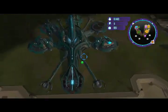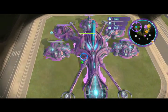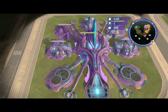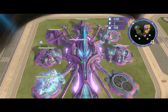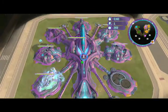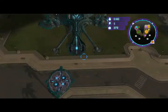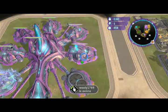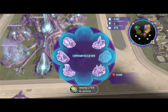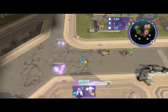The Rage Run ability brings me to my second point: right out of the gate, the Arbiter is the fastest Covenant leader. He traverses the map the quickest out of any of the other leaders. Once he goes into Rage Run, he's the fastest leader regardless of spending money. That's pretty good for catching early game units and denying hooks. The next thing I want to point out is Suicide Grunts.